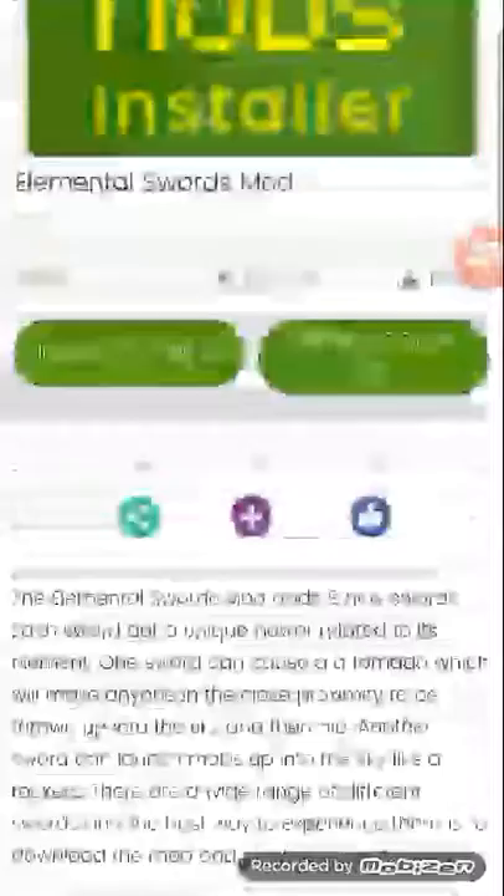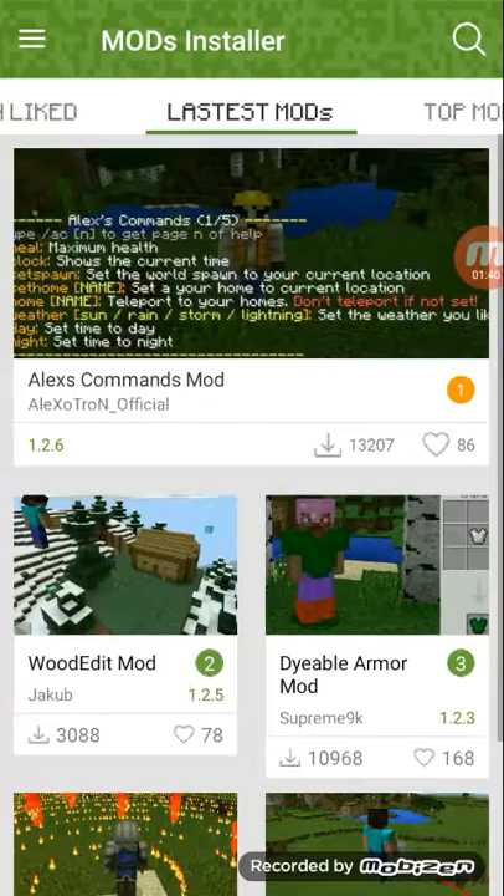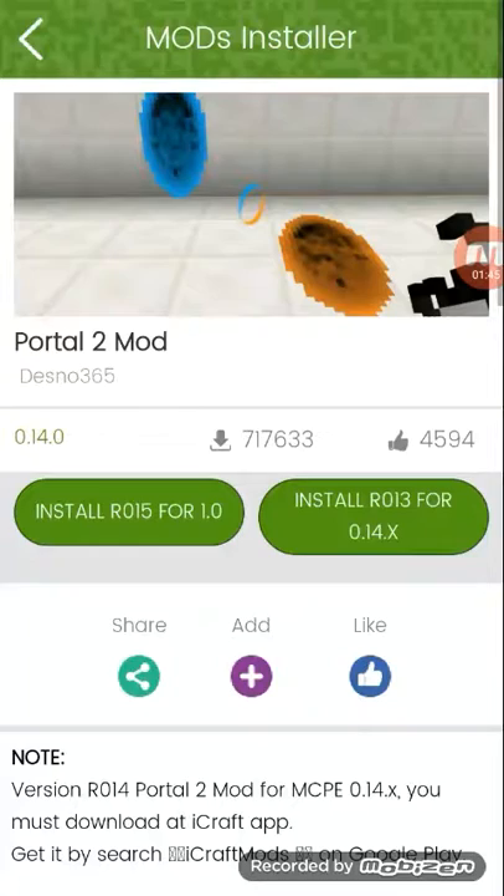And then you press install on whichever one you want. Actually wait, let's go get the Portal 2 mod — get install.